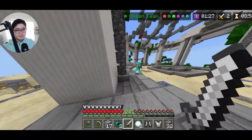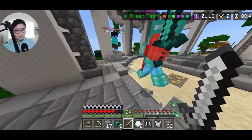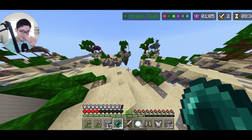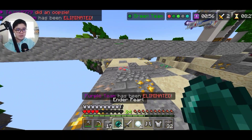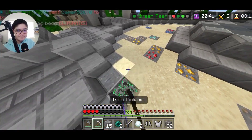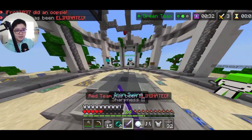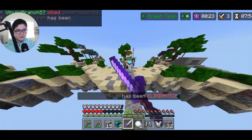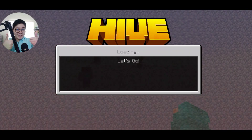I guess you guys are used to watching me play now. I'm losing to this guy — I'm being comboed hard because my mouse is dying. Is there a way to outplay this guy? I didn't need to outplay him, he's just dumb. You might also get matched up with PC players, or just dumb players like this. He's trapping — nevermind, he's done. It's easy to win games like this if you're good at PvP.